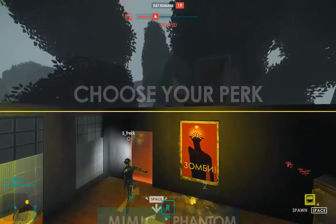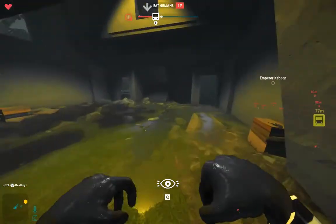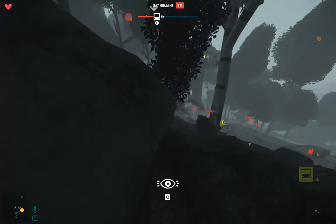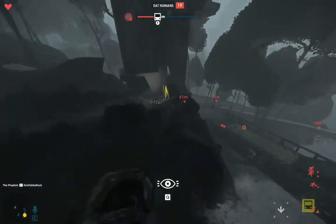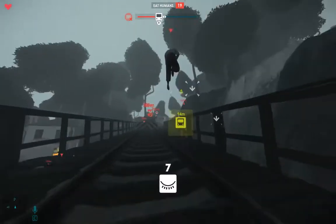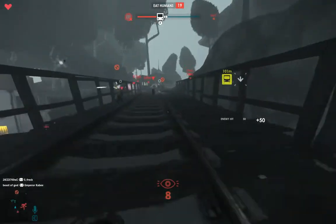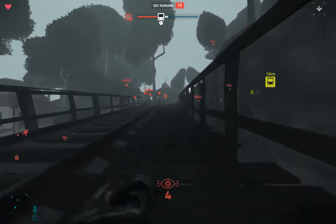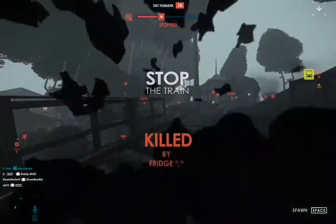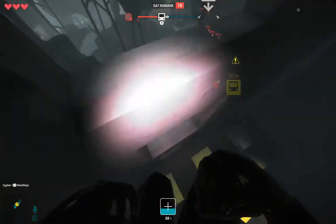Now I'm going to be a Phantom. I can become invisible. If you are a Phantom you only have one heart, and you can die quickly. As a normal human, Mimic, or regular zombie you have three hearts.